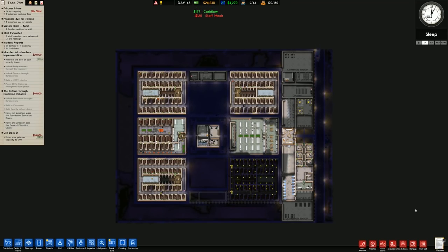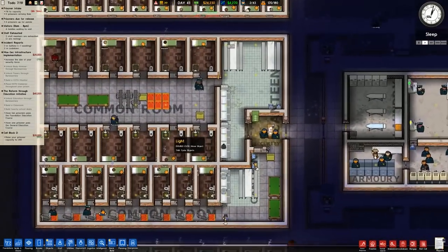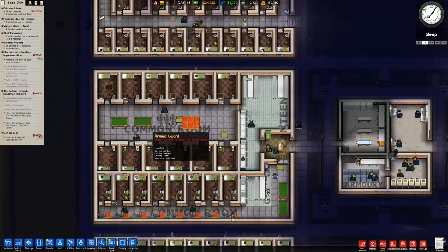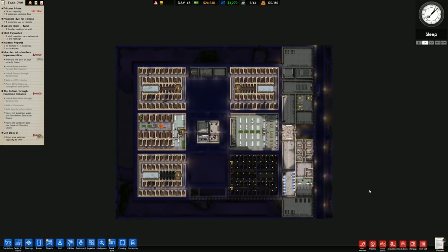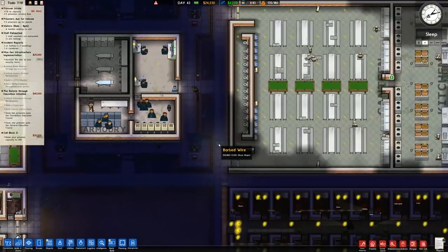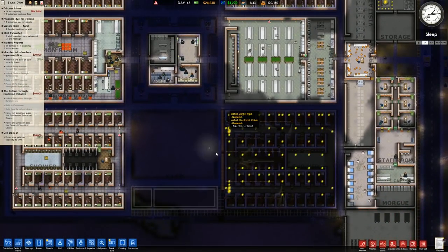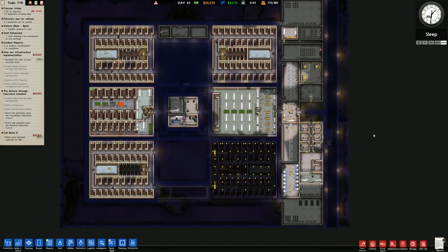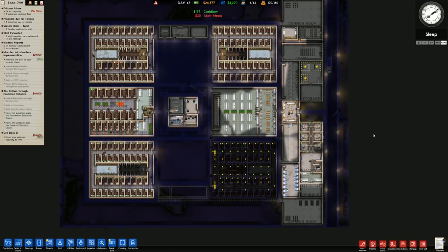Welcome back once again to Prison Architect where the danger level is going up. In the previous episode we were mainly going through the latest changes for the game. The SLAM update is now out and it adds a lot of stuff, has some quality of life improvements, tweaks and changes, and most of it - in fact all of it - is very welcomed. The plan was to basically finish off this facility.